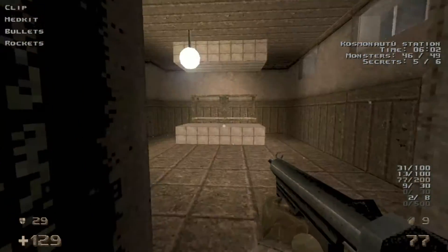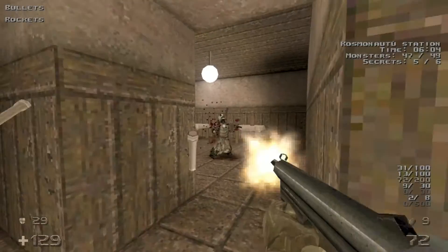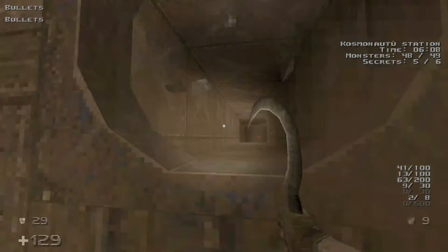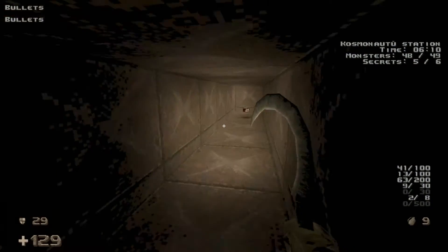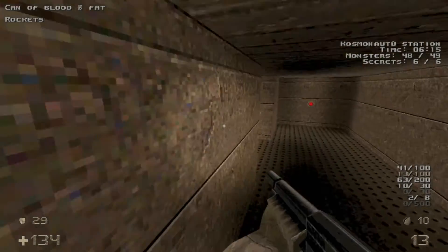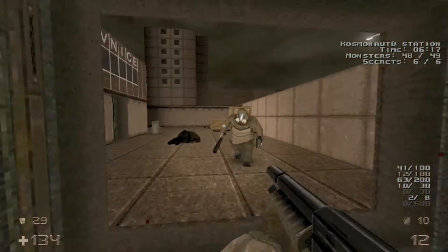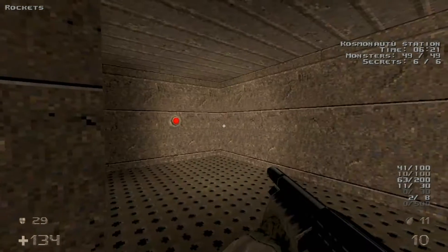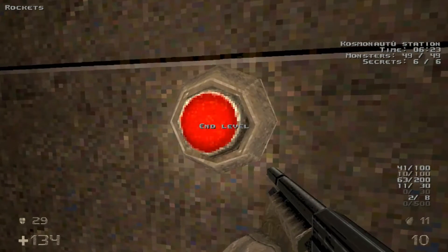Then head inside here, take out a couple of enemies, and hop into the vent here. We'll open this wall for our final secret. Then we just have the one last enemy here on the left — and that's going to be all the kills and all the secrets. So just hit that exit switch.